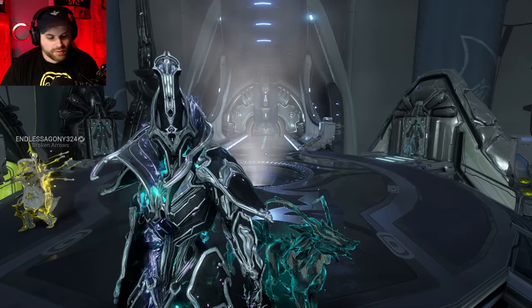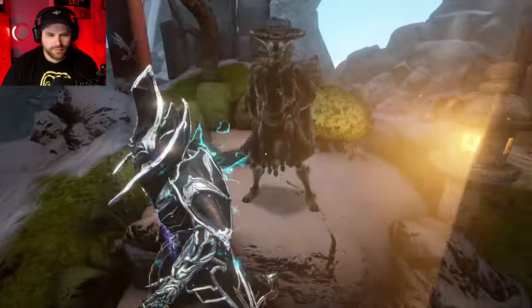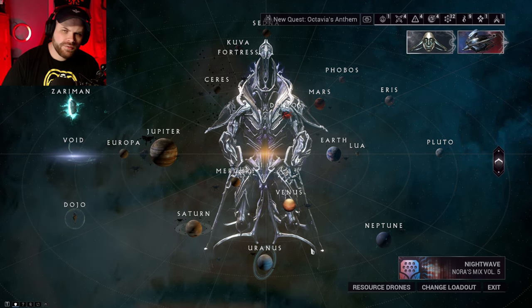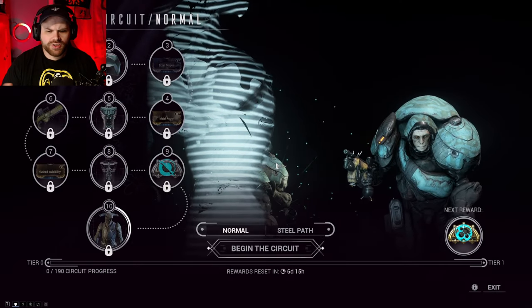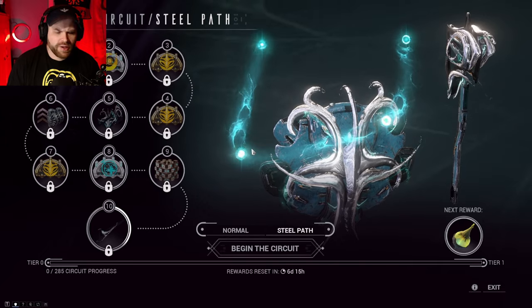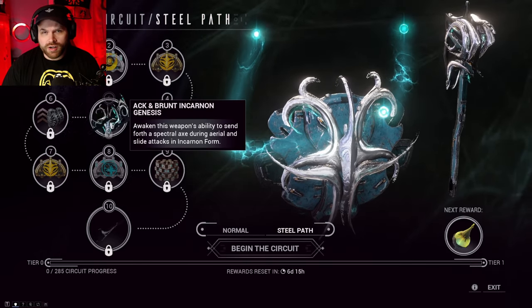With Steel Path unlocked, fast travel to Teshin and go to Steel Path Honors. Scroll down and you can get 10,000 Kuva for 15 Steel Essence. Also for the Duviri Circuit — if you've got Steel Path unlocked, instead of picking an Incarnon Adapter for a weapon, you can scroll to the right and pick up a couple of different Riven mods, or at the very end you can choose Kuva if you really wanted to instead of getting an Incarnon Adapter.